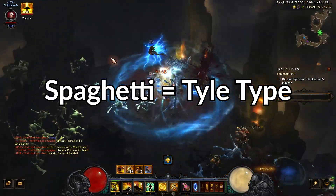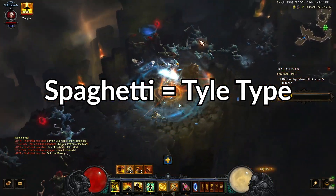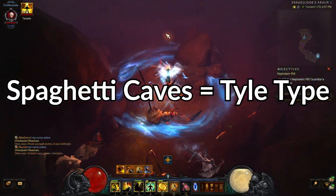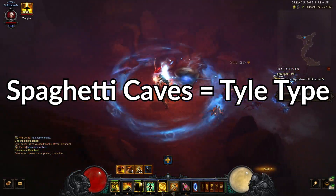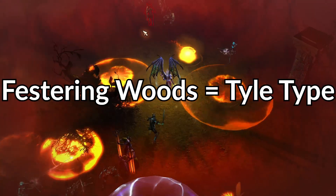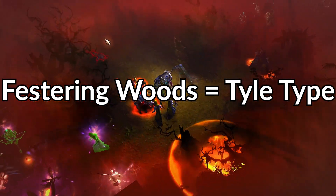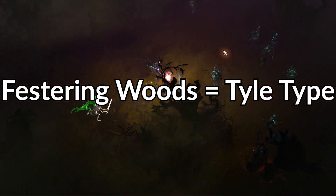SPAGHETTI is the map tile type shown on screen here — it is often referred to as spaghetti. SPAGHETTI CAVES is another tile type that is also spaghetti-ish but it's in caves. BESTRING is the map tile type shown on screen right now. It is an open tile type that is generally one of the best for pushing.